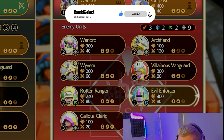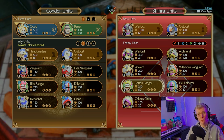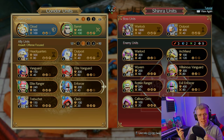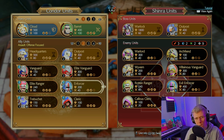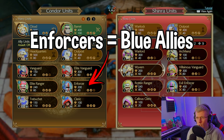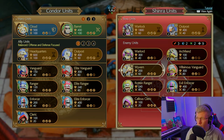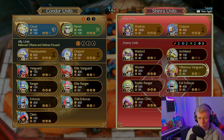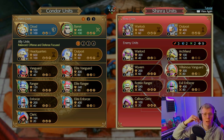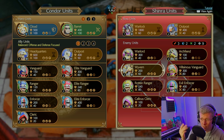Go over here and have a look at what their loadout is. You've got three Villainous Vanguards, two Evil Enforcers, and two Rotten Rangers. Usually you would build your team against that, but for this video I'm going all out attack. I'd usually pour enforcers in — maybe Cloud and Barrett — but for this video we're going to ignore that. If you are struggling, have a look at their team and capitalize on it, because they do have a lot of mini-bosses as well.